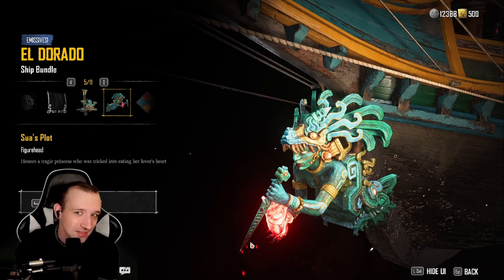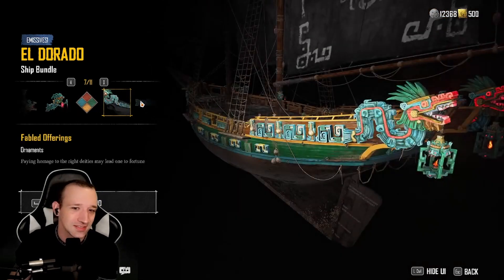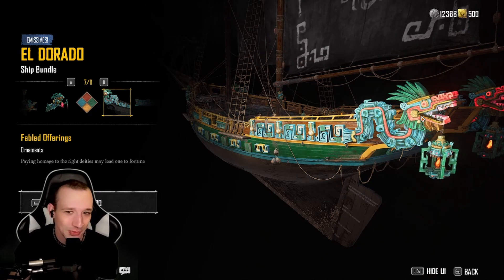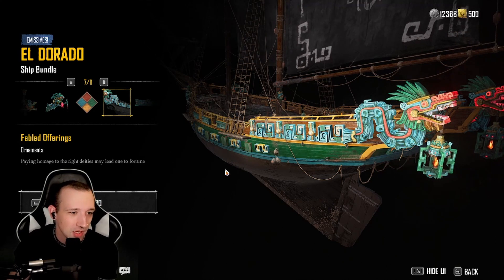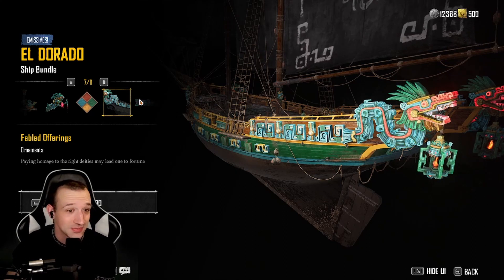Wow. 2,500 though. The hull's okay. I do like this, and the lanterns on the back — that is really, really cool. And the dragons. Fabled Offerings — paying homage to the right deities may lead one to fortune. That's pretty fucking cool.